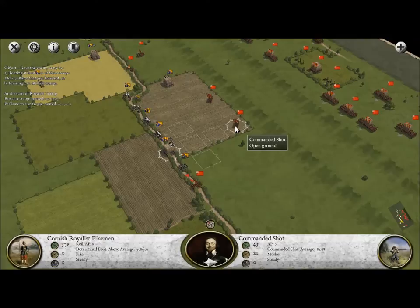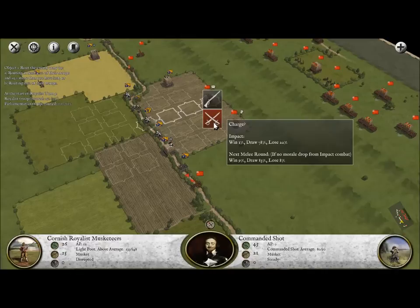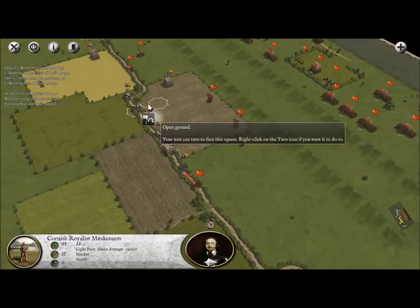It certainly wasn't as bloody as a lot of the other ones. That's not to say that things aren't going to get bloody here, but probably not as bloody as we're used to in a lot of other games. As you can see, we just took out one guy right there. I could try to charge here, but the loss ratio is way too low. Besides, this unit is actually about to disperse, so let's go ahead and turn towards the enemy and see if we can open up.